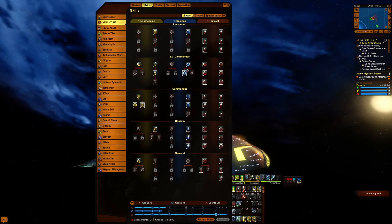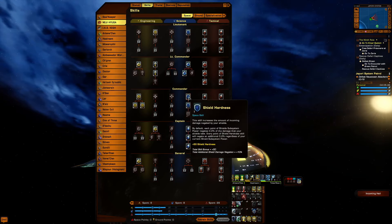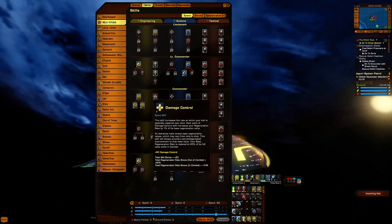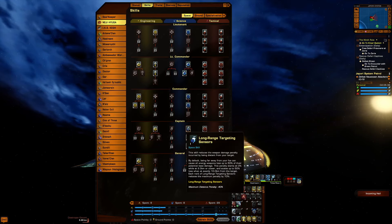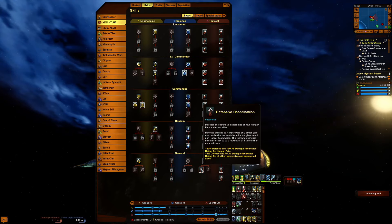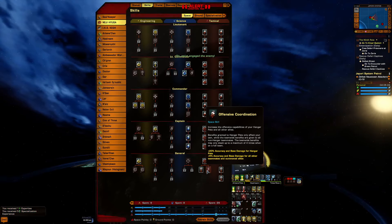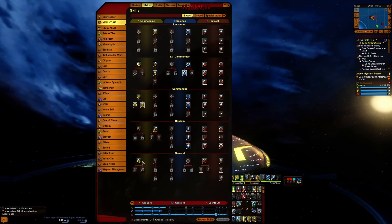Got two points in impulse and two points in drain — those are always going to be there. I do have hull plating also — no damage control, depending on the assimilated module. On long range targeting I did not go all the way into offensive coordination because I needed the point for warp core potential.